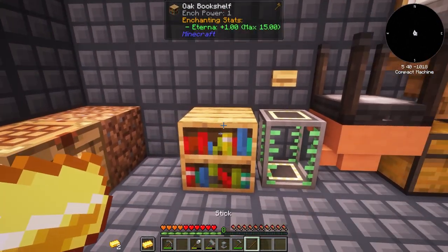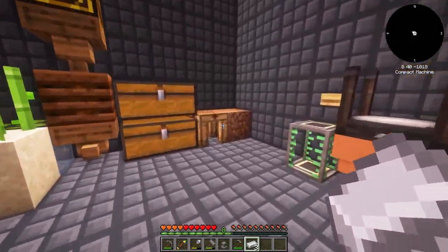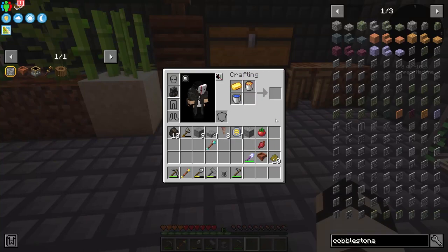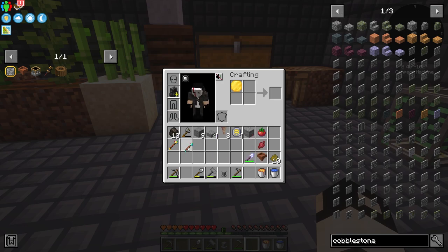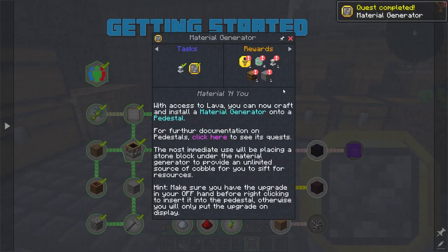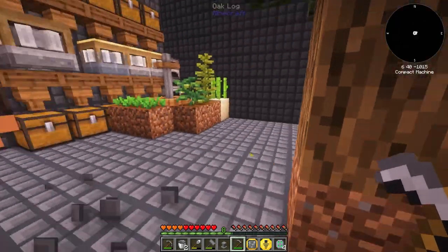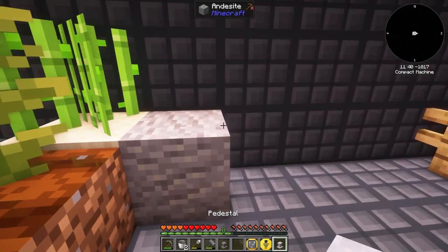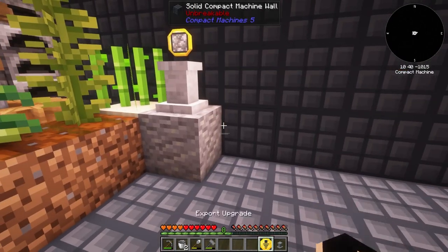Now let's make a second material generator for dirt. We need organic compost, which requires straws, bone meal, dirt, and tree bark made on a cutting board. Place the log in the cutting board offhand, select the axe, and shift right-click for bark. Then combine two bark, two bone meal, one dirt, and some straws to make the organic compost and get the dirt generator running.